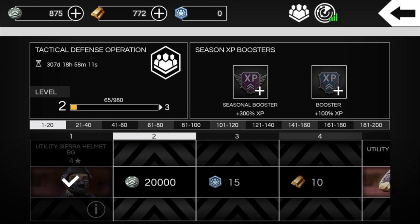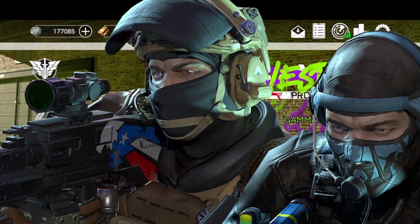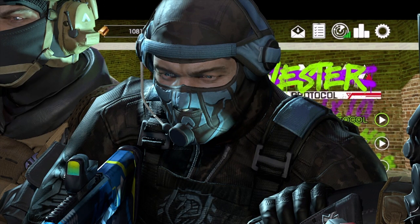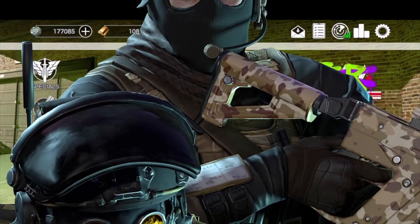The last semi-visible tier is number 5 on the right-hand side. Looks like the matching torso piece to the headgear in position 1 — probably a 4-star Utility Sierra vest or jacket BG. I'm assuming as you go down the line, you'll complete that gear set, then eventually move into 5-star gear sets, 6-star gear sets, and I think level 200 will be that lovely reward of the first ever 7-star gear. Let me bring up that image — we got the Utility Sierra Helmet BG, 4-star piece. Then we got the image with ranked gear sets featuring the Titan symbol in spots 2-10, another Titan gear set, and the 7-star gear set in the middle.